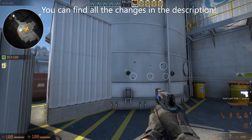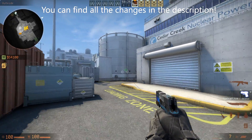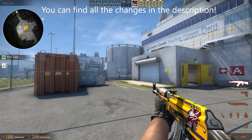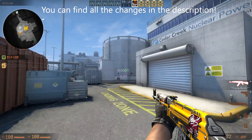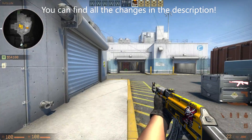So first of all, they increased the radius of the C4 disarm sound, which I think is kinda nice. Also they finally fixed the alt-tab sound bug, which has been around for a couple of weeks now and it's finally gone, so that's also really great to hear. Another cool thing is also that they improved the performance on Nuke quite a bit, so even when I'm outside right here, I usually get a stable 200 plus FPS, which is really good.